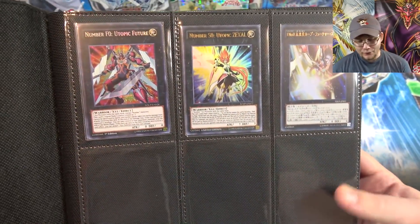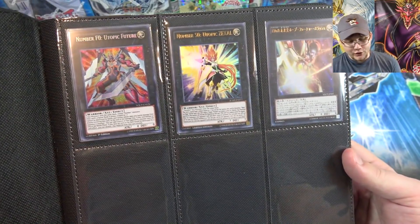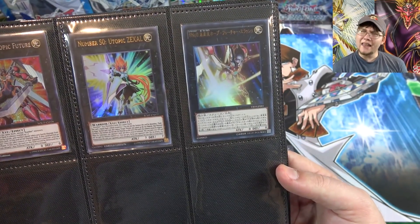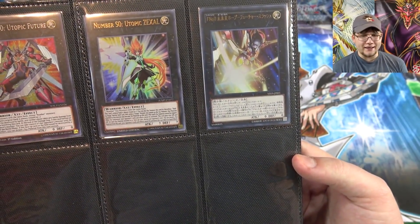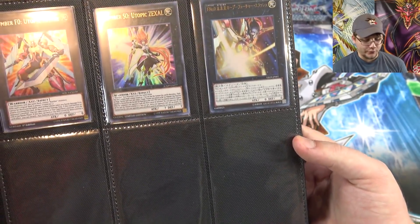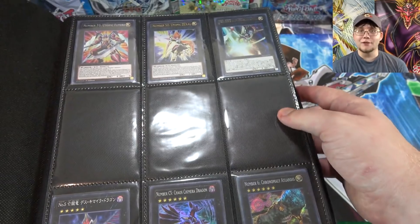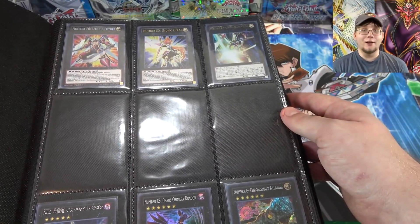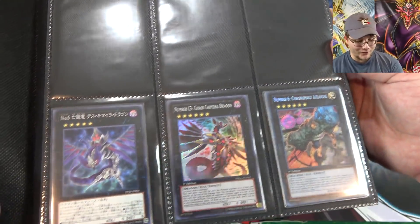First we have our different forms of Utopia — the different zero versions — so we have Utopic Future, Utopic Zexal, and then we have Future Slash, which I don't think I had last time, so it's pretty cool. It was a promo card for Japan so we don't have it yet in English, so it's just kind of a placeholder right now. I don't have enough spots for some of the other numbers like one through five, but whenever they get announced I'll move all the cards around.